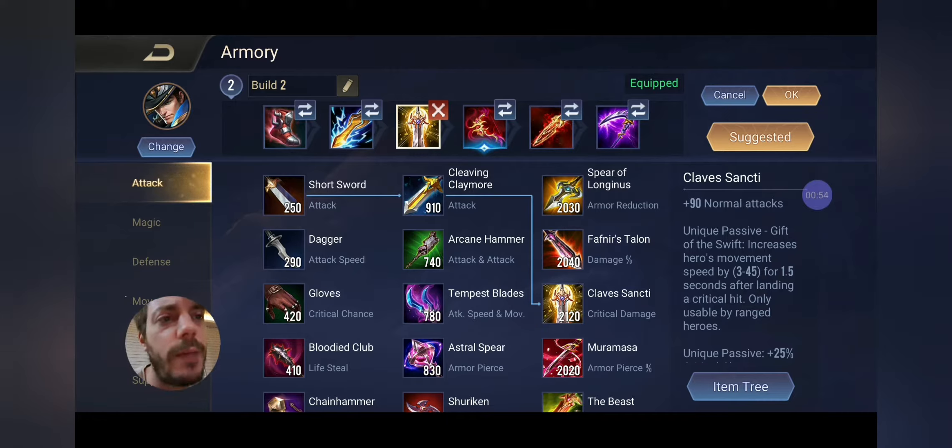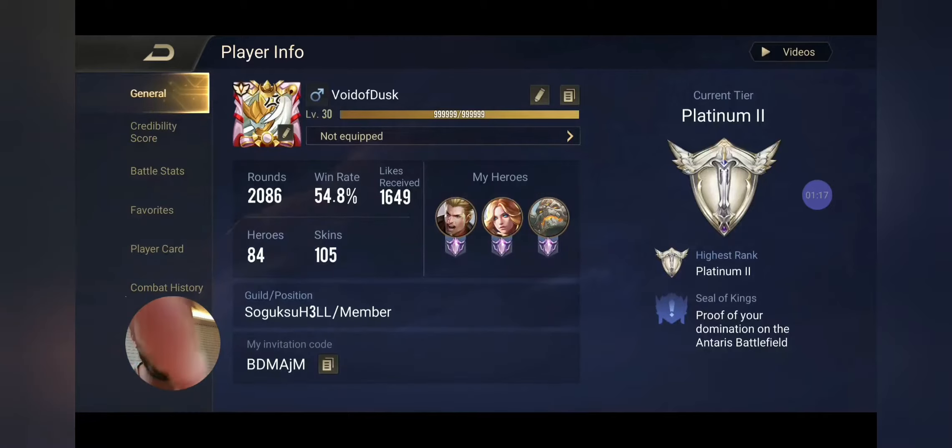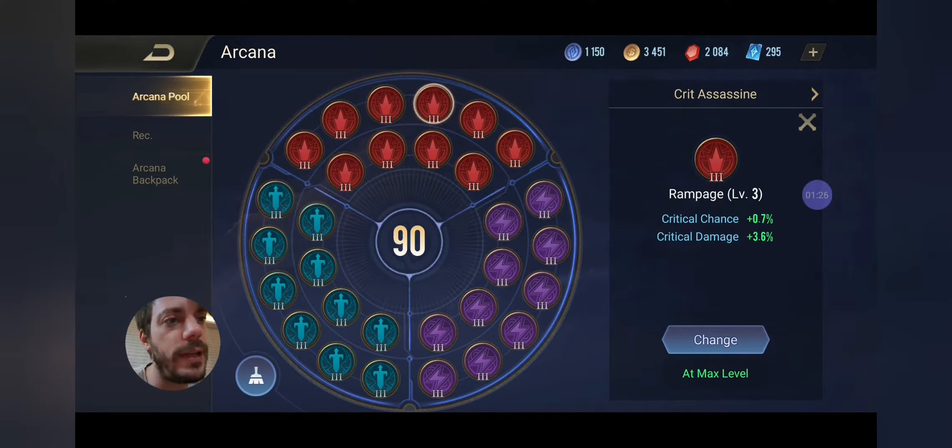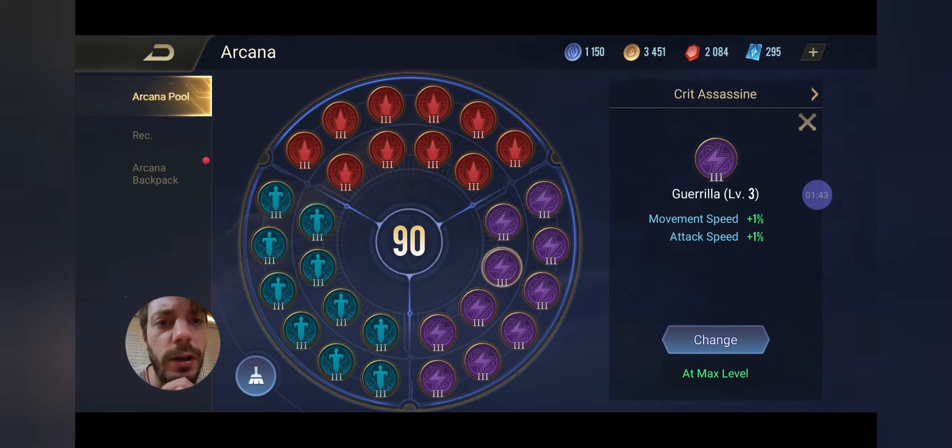We've also got Fenry's Tooth and the Death Sickle. You can choose whether you want Death Sickle as the fifth item just to use its passive for a bit more stability, or Fenry's Tooth as the late game damage item — that's completely up to your style. Arcana-wise, we're going with what I call the crit build: 10 times the Rampage arcana in the red section for crit chance as well as increased damage. Then we've got the Guerrilla arcana on purple — the more attack speed you have, the more attacks you launch per second, which increases your crit probability.